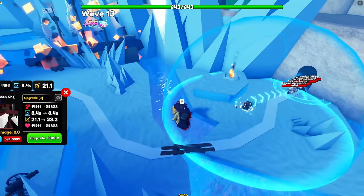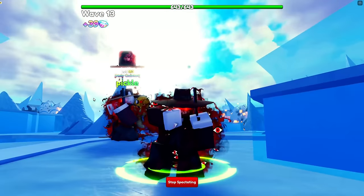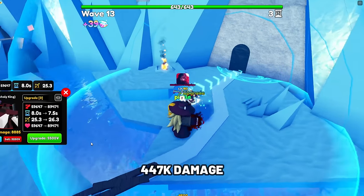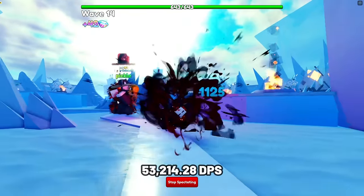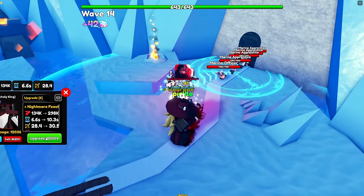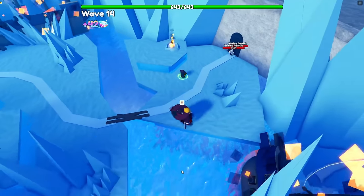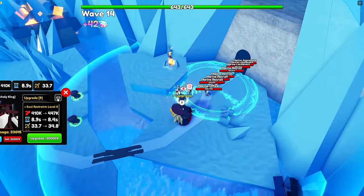Next unit is Alucard Unholy King. Alucard is one of the best ground units with his overpowered ability at later upgrades in Update 18. At max upgrade, he has 147,000 damage with a SPA of 8.4 seconds, making his DPS 53,214.28 — insanely strong. His ability, Soul Restraint Level 0, spawns enemies that scale with his current damage, which is insanely strong and useful for Infinity Castle.